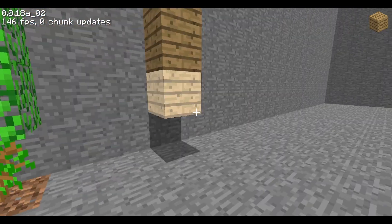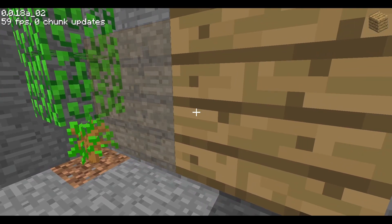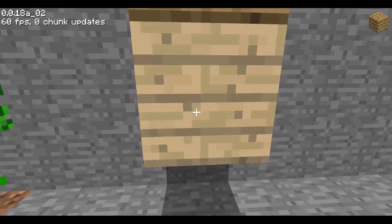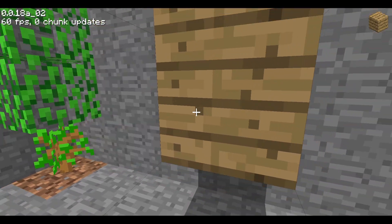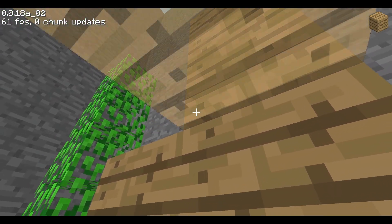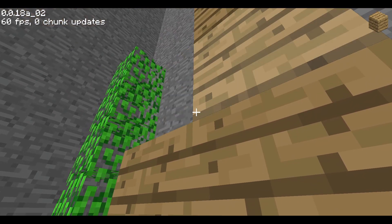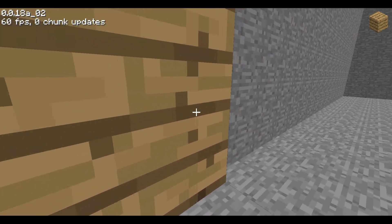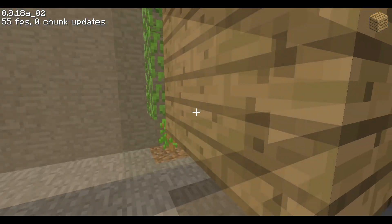Next I want to showcase some bugs in this version. The first is a building bug. If I get the angle just right, you can see I'm placing a block to the side of the block I'm actually selecting. Instead of placing on the front face, at this angle with the player in the way, I can actually place to the side. This is directional, so I can only do it facing this direction, not the other.